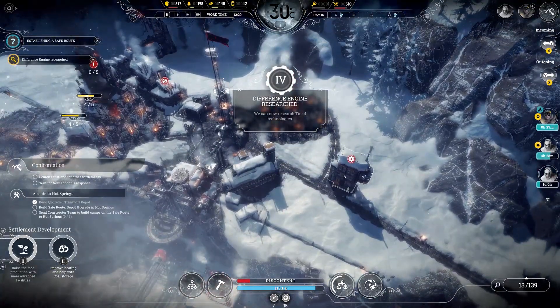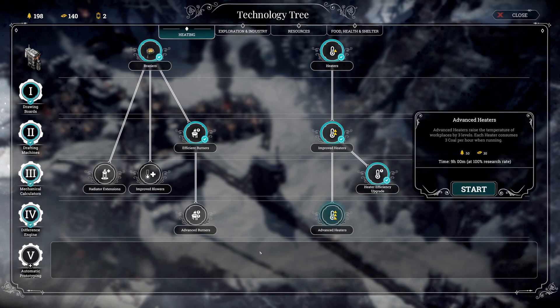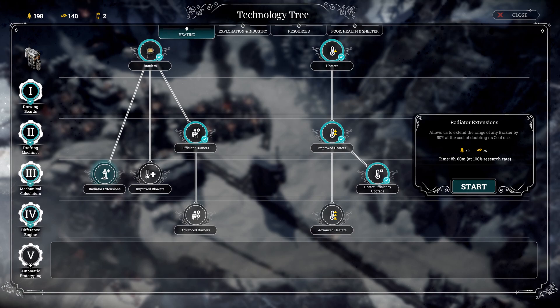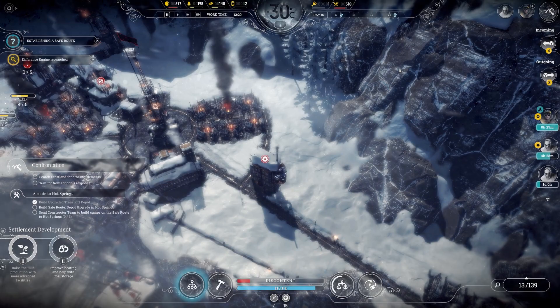There's the research done — now we can research tier 4 technologies. What would be the most useful one? We could get advanced heaters, but then I'll need more coal. Coal consumption reduced by a further 33%, higher temperature. I might need an upgraded coal mine actually. We have a few days to do all that.